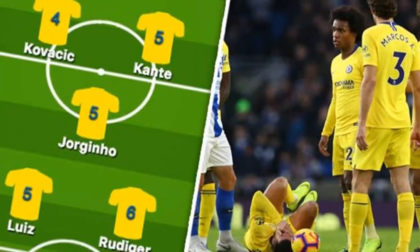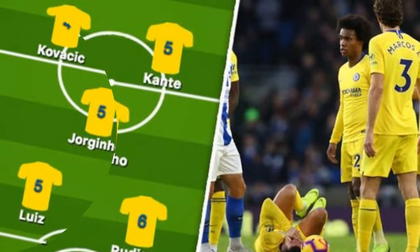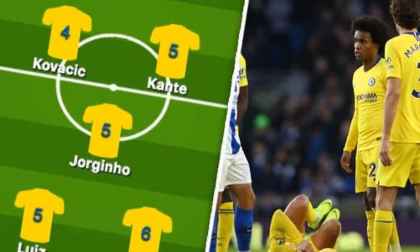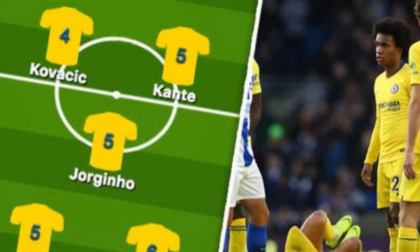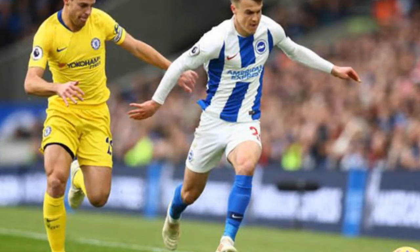Chelsea moved up to fourth in the Premier League with an unconvincing 2-1 win over Brighton at the Amex Stadium. Pedro put the visitors into an early lead following good work from Eden Hazard, before the Belgian doubled the advantage with half an hour gone. Solly March pulled a goal back for the home side just after the hour to set up a nervy finish, but Chelsea held on to leapfrog Arsenal after their defeat at Southampton.